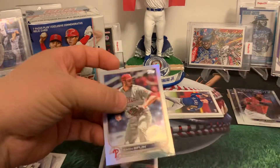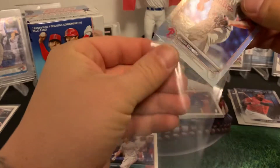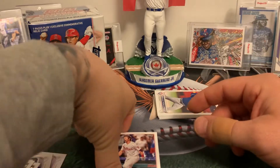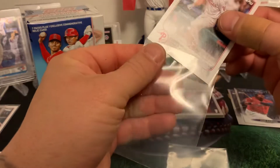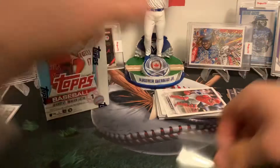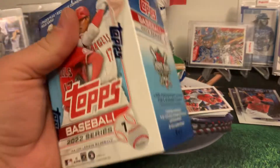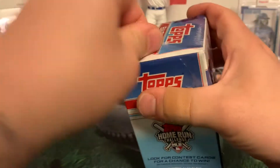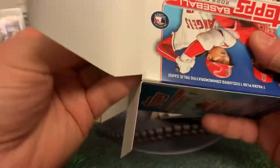Not too bad — we ended up pulling a short print variation Yadier Molina, which is pretty good. I'm sleeping up the rookies as always, but since there's only one out of all of those I'll do it now. Moving on to the blaster box. That made me feel better because I was getting nervous — absolutely nothing coming, but a short print variation is worth it. Seven dollars for the two packs.